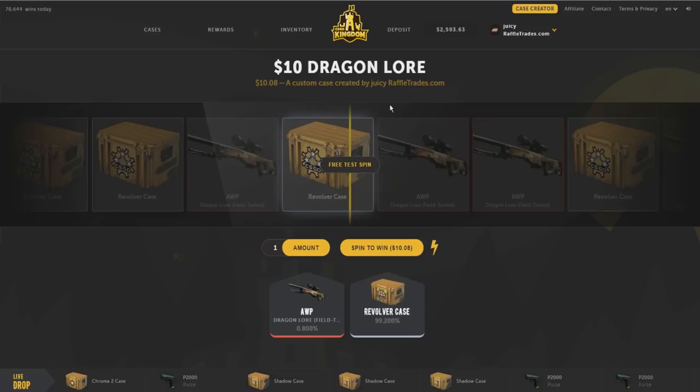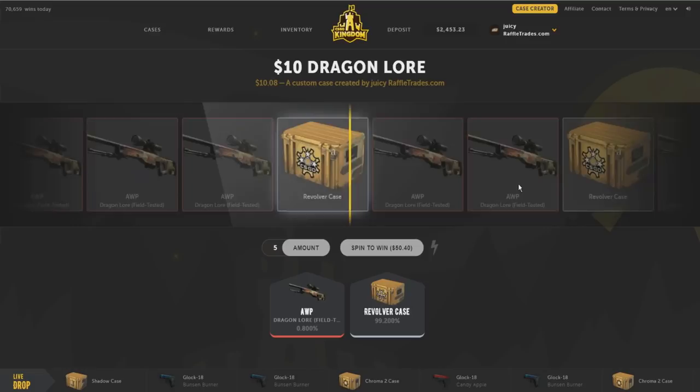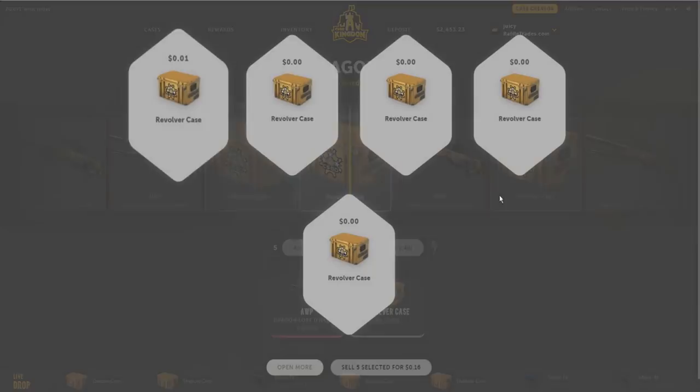I'm gonna do five spins. It's not gonna open five at once — it does them in quick succession like an auto opener. Fifty dollars in cases. If I get the Dragon Lore on the first five spins that'd be insane — 0.8% chance on an $1,100 OP Dragon Lore. Let's spin it. I'm getting so baited every roll. Okay, first five done — fourth one guaranteed revolver, last one nope. We got four revolver cases, made 16 cents.